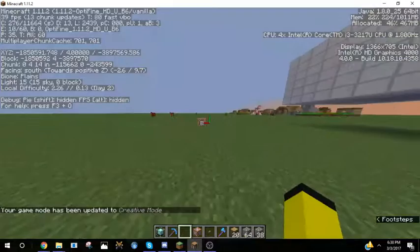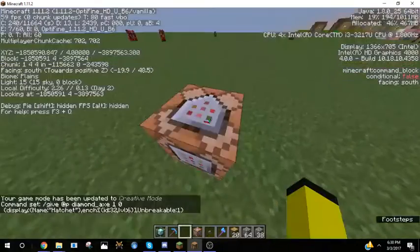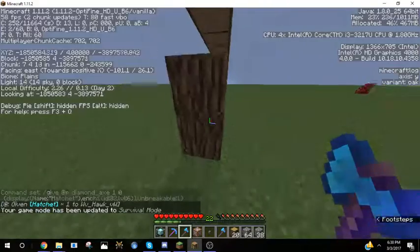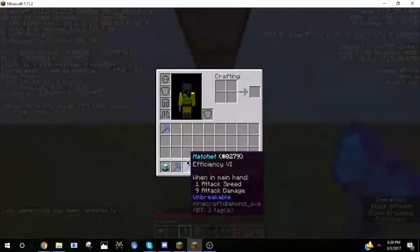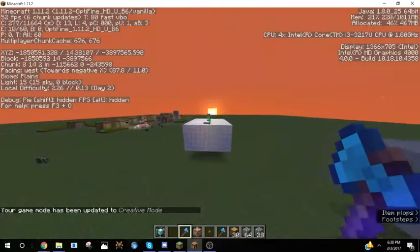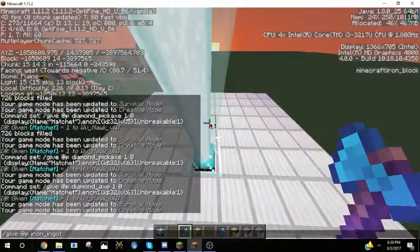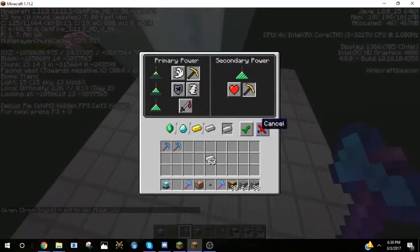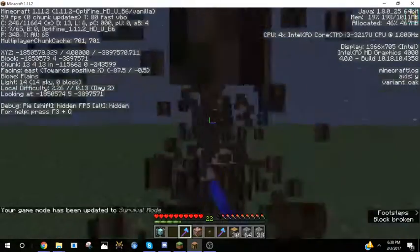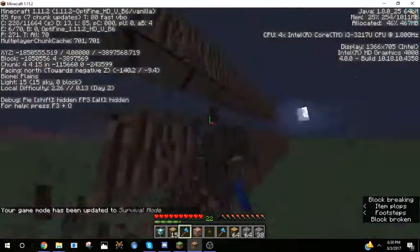So what happens if we do this with the hatchet? Delete the pick out of the command, press the button. It might help with the experiment if I am in survival mode, but as you can see, efficiency 6 is not enough to instant break the logs. Theoretically, haste 2 with efficiency 6 might work. And yes — all you need if you want to break oak logs instantly is efficiency 6 haste 2.